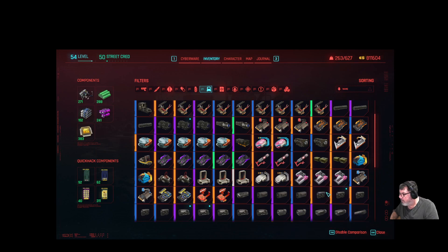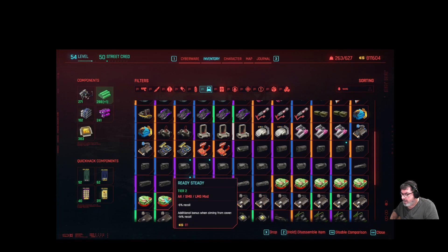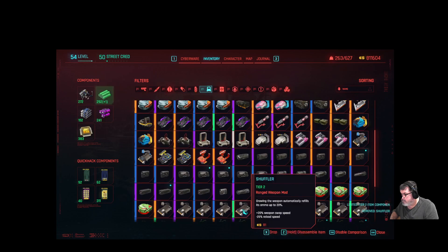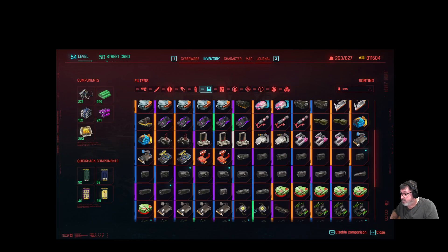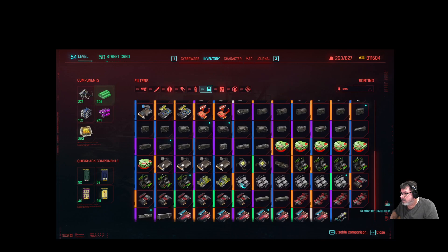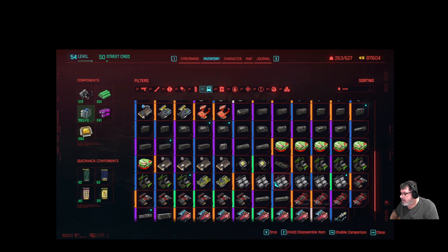I'm going to get rid of everything below blue. Those are good. I'm going to get rid of everything below blue again. These are great, so they're going to stick around. I'll keep one of those Psychoscopes. We've got a ton of these Spine Ticklers, but that's a very good mod so we'll keep that. These are good. Now these I think are very good - it's worth keeping a few of those.